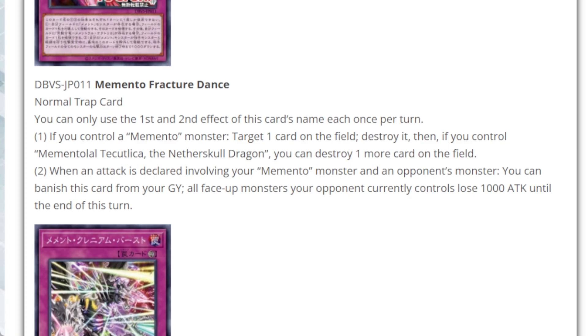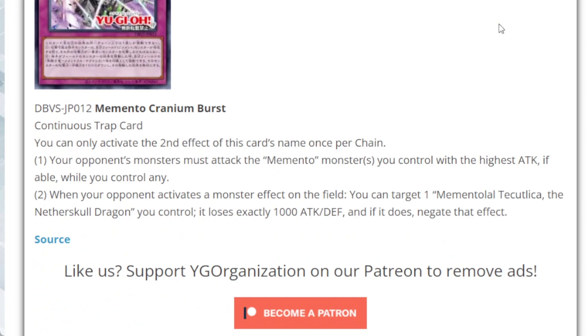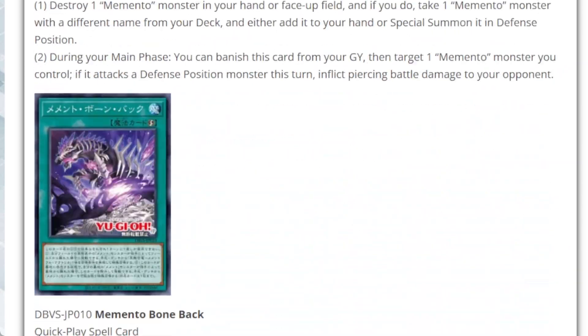Memento Cranium Burst is a trap card, likely a signature attack for the Nether Skull Dragon. You can only use the second effect once per chain. First effect: your opponent's monsters must attack a Memento monster you control with the highest attack, if able. Second effect: when your opponent activates a monster effect on the field, you can target one Memento Tekkula the Nether Skull Dragon you control and have it lose exactly 1,000 attack and defense — and if it does, negate that effect. It's a bit of a Skill Drain variant while keeping a massive beatstick on the field that forces opponents to attack into it.